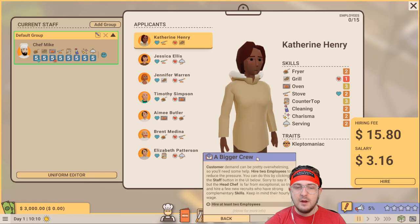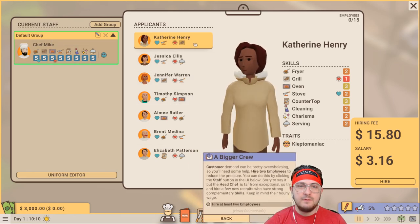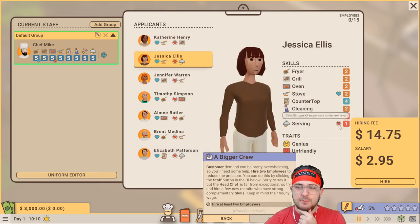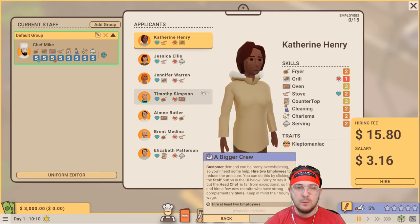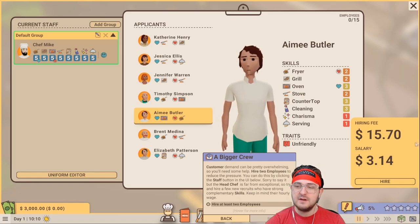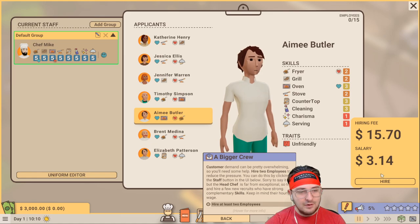Let's go ahead and hire a couple of employees. We have Catherine, Jessica, Jennifer, Timothy, Amy. We want someone who's going to be a waiter. If we get Amy here - Mike loves the fryer and Mike hates the oven, but Amy loves the oven. So she would kind of be our yin and yang - we could have her do the oven if we needed. However, she's not a good server but she's really good at cleaning. I think I'm going to hire Amy to counteract Chef Mike. The hiring fee is $15, salary of $3.